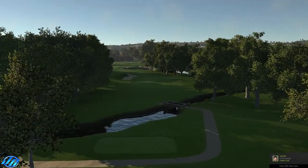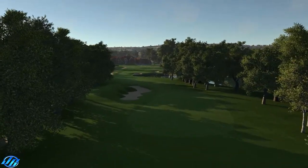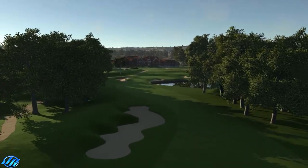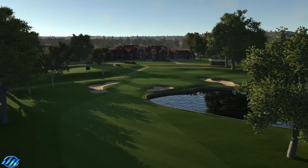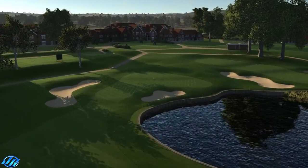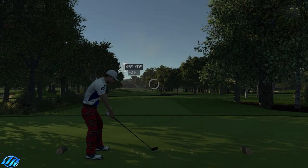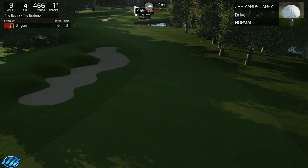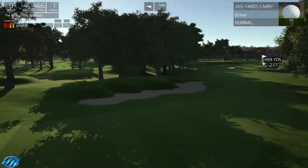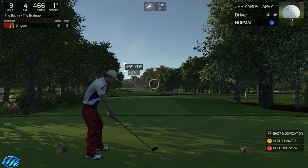Nice looking hole, taking you up to the clubhouse. I don't really like courses without a little bit of light rough around the edge. Even though the blending is not that great on TGC, I still think it looks a bit better with a bit of light rough instead of just rough — normal rough, heavy rough all the way.